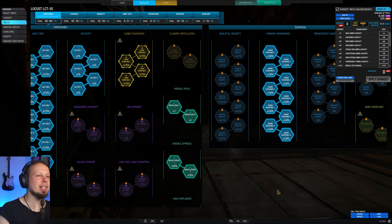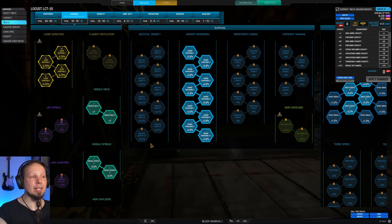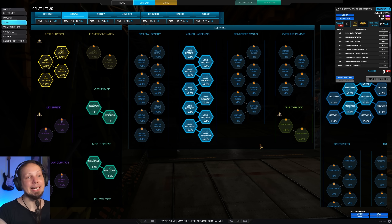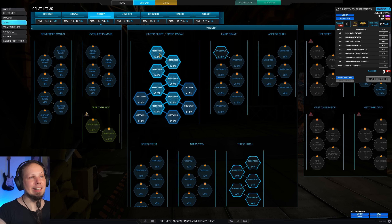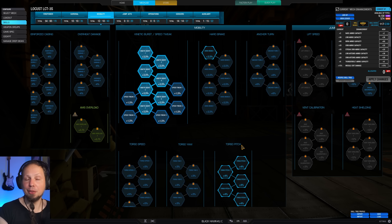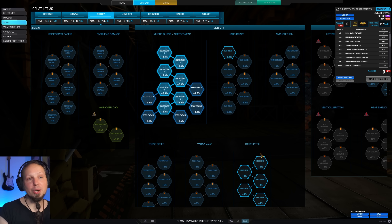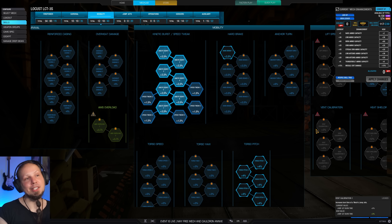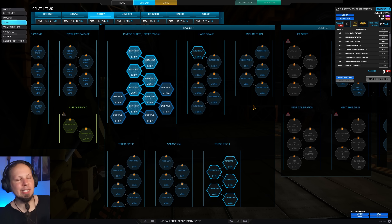We also have high explosive for additional crit chance. I'm not going for maximum survivability here — I have armor hardening but not skeletal density because I needed something else: a speed tweak. I just want to run as fast as possible because our optimal range is also our maximum range, at about 300 meters, and we want to be able to close the distance as fast as possible.